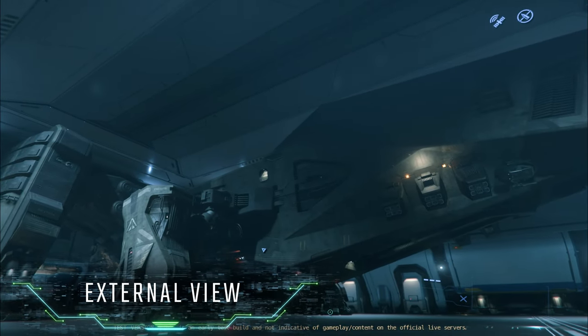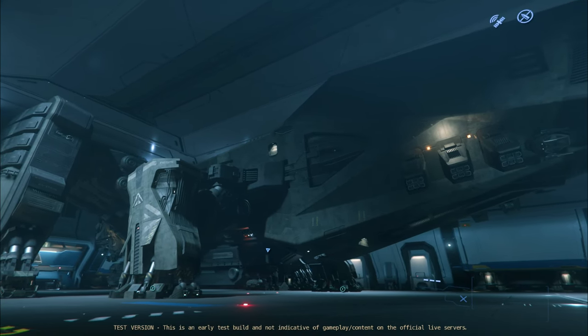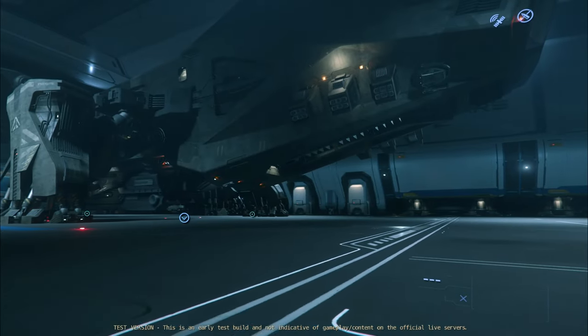The Reclaimer is the first ship of its kind — a space salvage ship, the older brother of the Vulture. It's equipped with a reinforced cargo bay, a long-range jump drive, and has launch pods for unmanned drones, though they're not implemented yet. The Reclaimer is an ideal ship for turning space junk into cash.